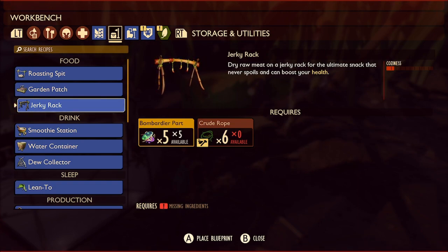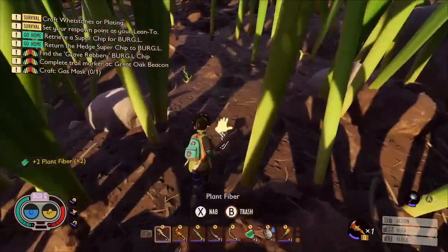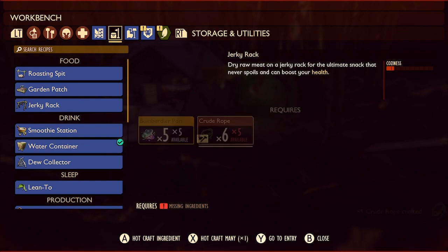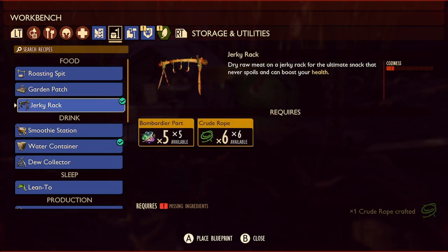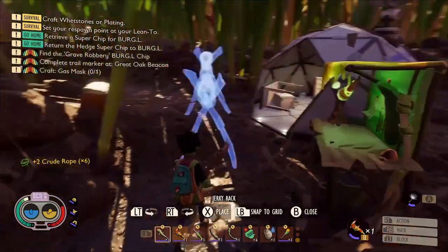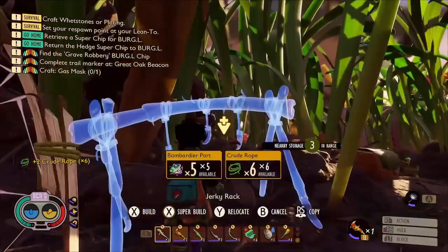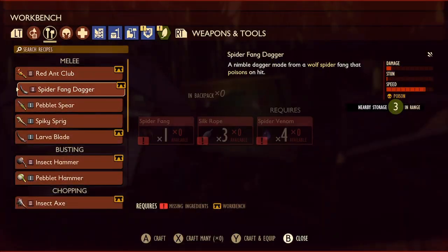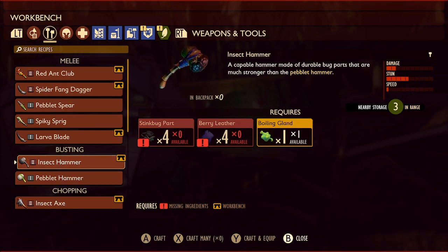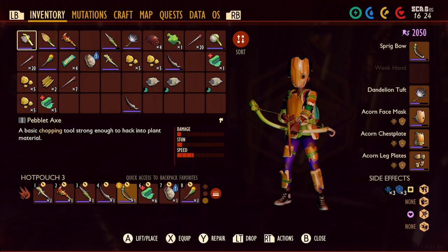We've got five bombardier beetle parts and we just need some crude rope. So let's pick up some plant fibre for that, and we can craft the Jerky Rack. Let's put that there and build it. And now what we need is stink bug parts, so let's go kill some stink bugs.